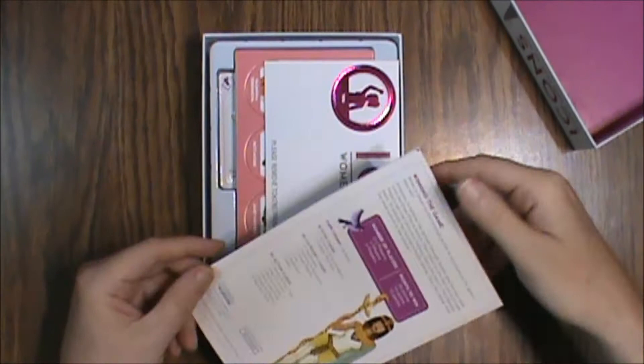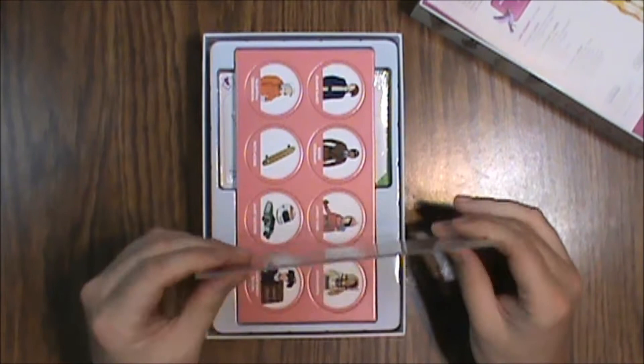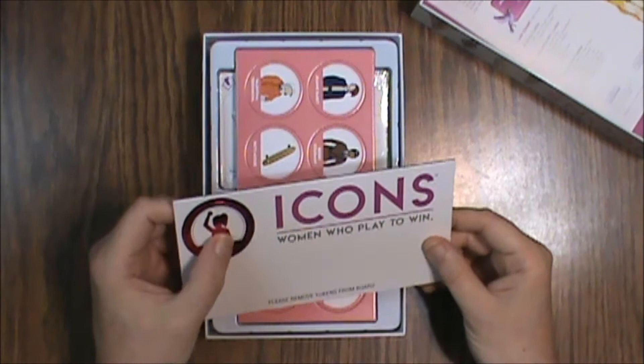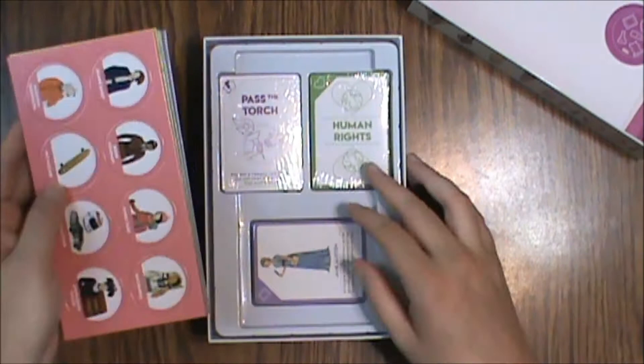So let's see what else we've got in here. We've got a 'you' token — that's really decent cardboard actually. It says 'please remove tokens from board' — no duh. Nice coloring, I'll give them credit for that. It's a very colorful scale design on the back. Let's take a look at all these cards and make sure nothing's hiding under here.